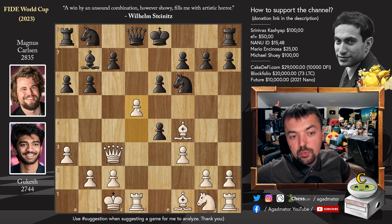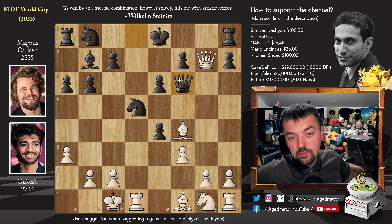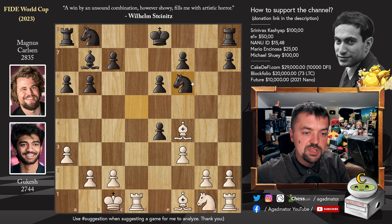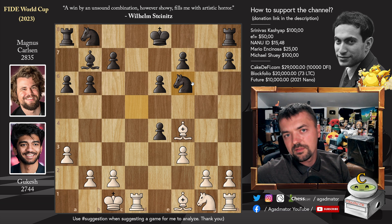So Gukesh instead goes pawn to d5, and now we have knight captures on d5, queen captures on g7, going after the rook. Magnus offers a queen trade, and Gukesh accepts — queen captures, knight captures. When I saw this, I thought: a very quick queen trade like Magnus did against Vincent Keimer, and then he just lost terribly in round one. Are we going to see a repetition of that?